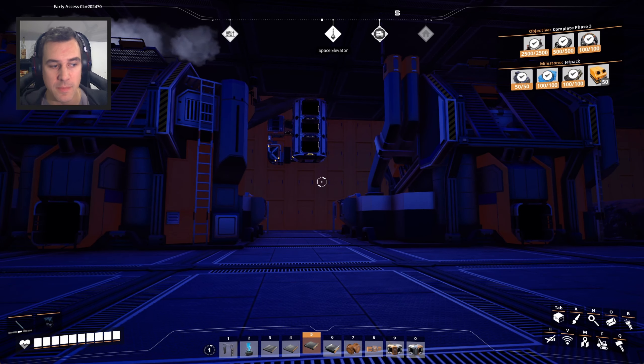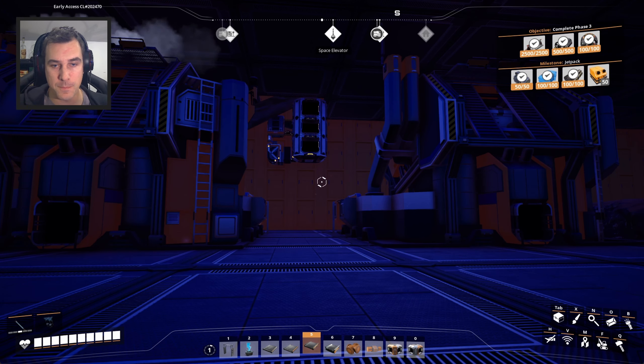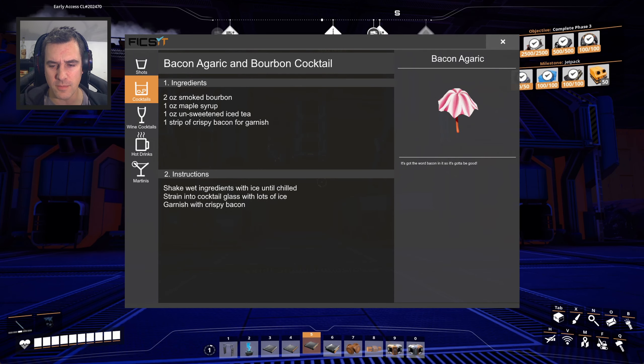Hey everybody, welcome back to Satisfactory Update 6. We are still drinking our bacon agaric bourbon cocktail — smoked bourbon, iced tea (unsweetened), a little bit of maple syrup, and a bacon garnish. Cheers!